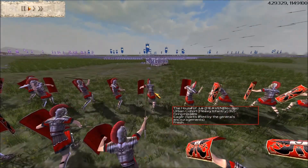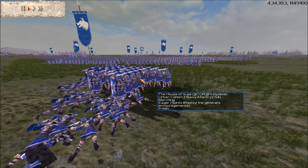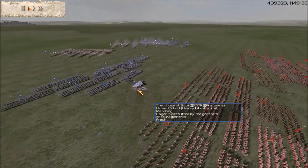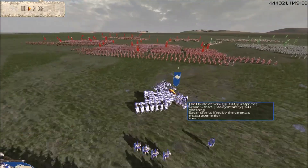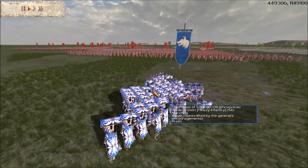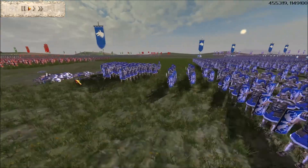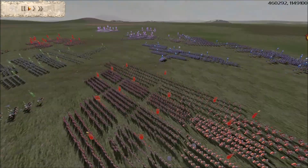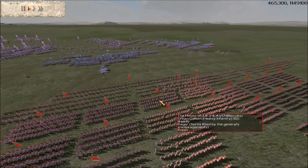His unit has 82 men — standard for an urban cohort. My guys unleash the peeler and, because his back is turned to me, it's easy pickings. Two volleys in and he's gone from 82 down to 54. I turn off auto fire. Even though that unit went into testudo, it lost an incredible number of troops. Bear in mind: even if a unit goes into testudo, you can still fire at it if its back is turned to you.